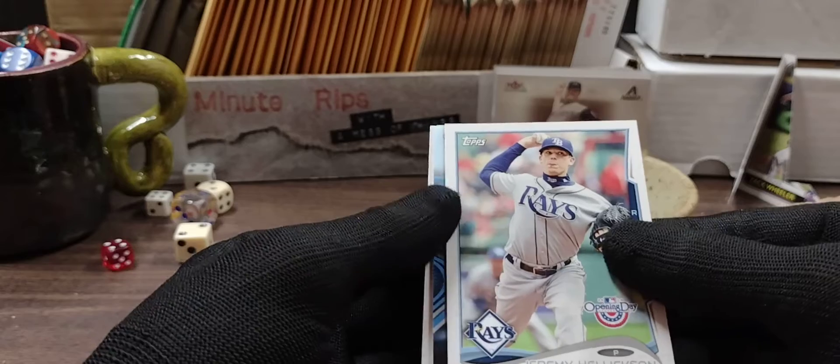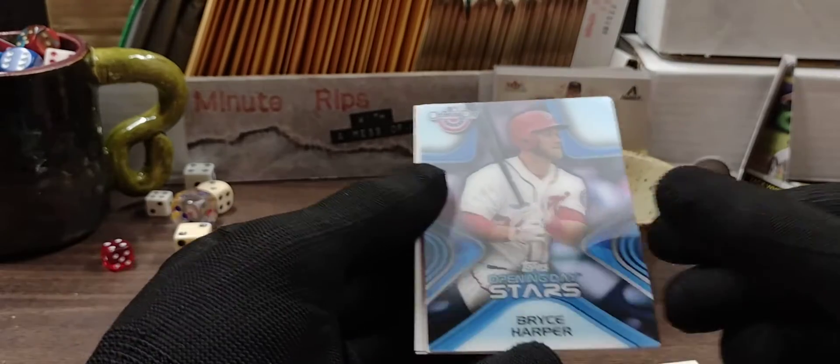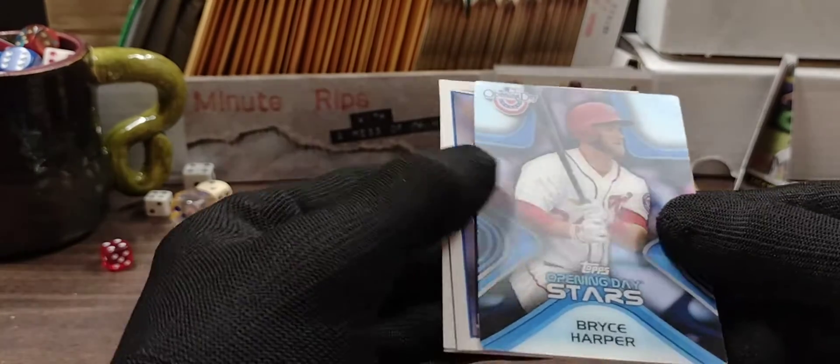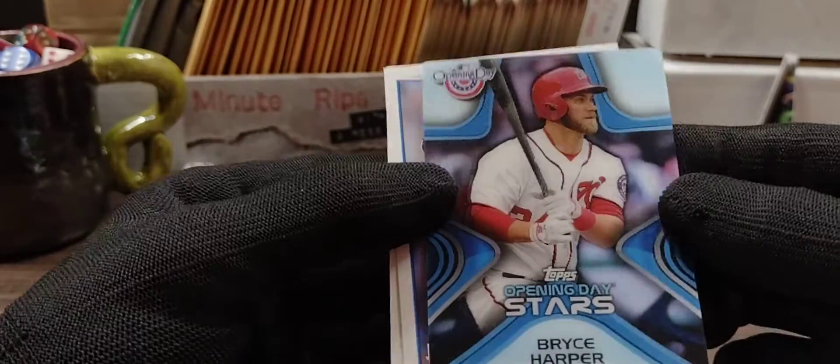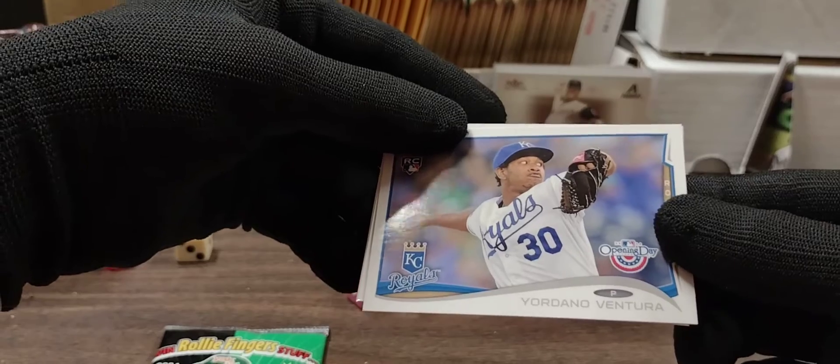I don't know if they're in every pack. Jeremy Hellickson. I love these — and it's a Bryce Harper! Nice. Love these cards. They used the lenticular cards to give a 3D effect. Super design.